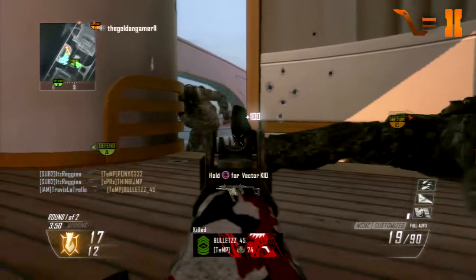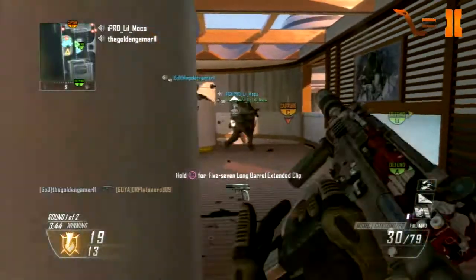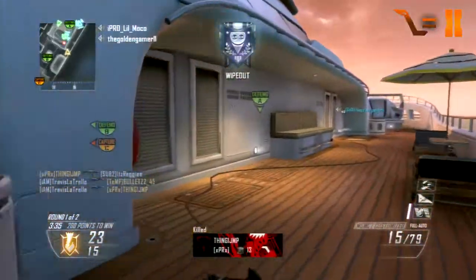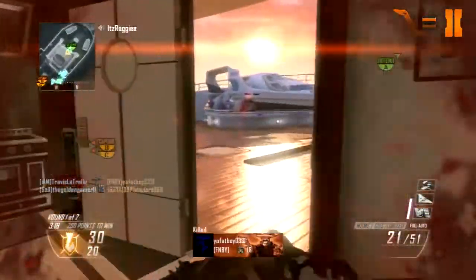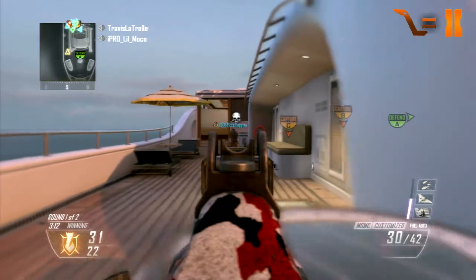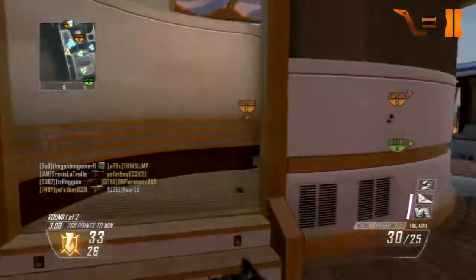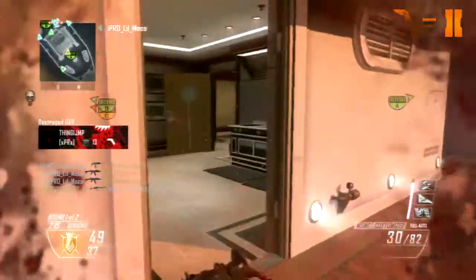Now, I know that the PDW — we all know the PDW and the MSMC was nerfed. That means they were close range guns. I mean, they are close range guns right now. And the recoil is just terrible. But the range, like I said, close range. But the recoil, we can't still handle because it keeps on bouncing. And the hip fire was just off the charts — it's just terrible. So, everyone talked about these two guns and they sucked.